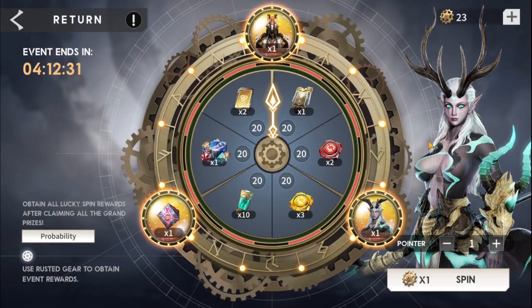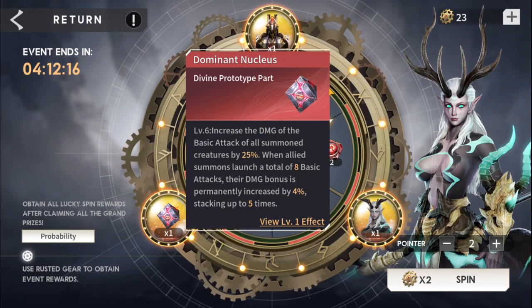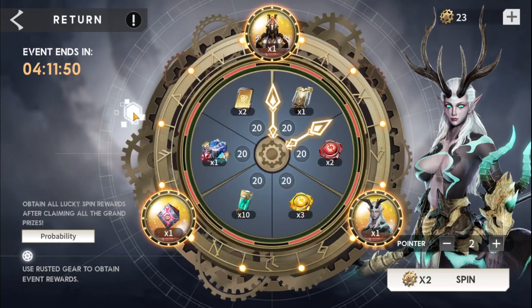One extra caveat I want to add: I'm hoping in the future they put in another way for us to guarantee getting these divine prototypes. We've had gold and now we have red — are we also going to get white as legendary, and then maybe far down the road something extraordinary? We'll see. Right now it's just events and luck, and that's pretty much it.